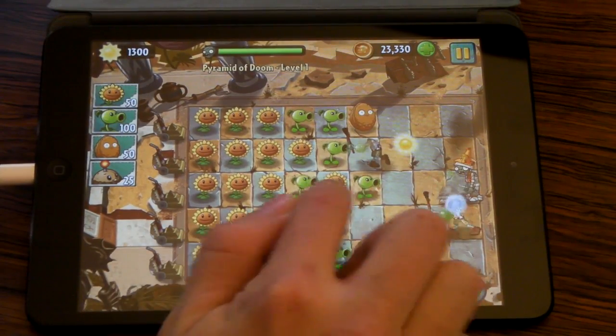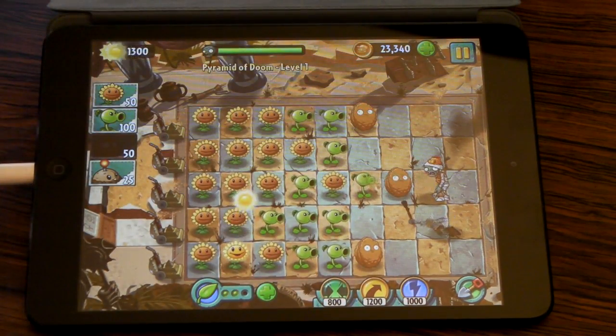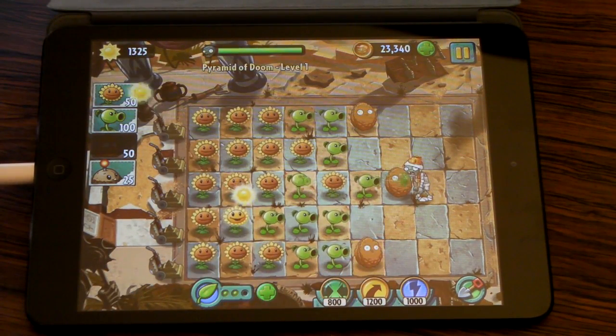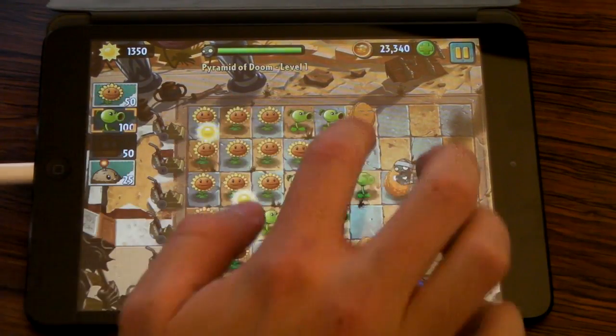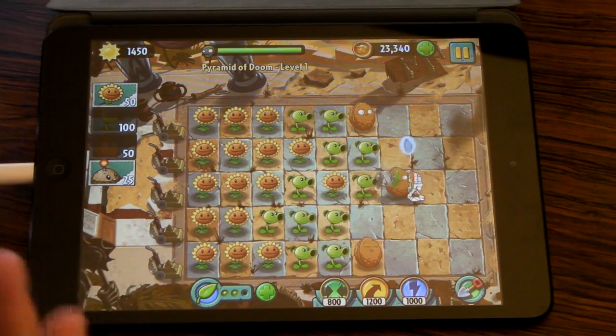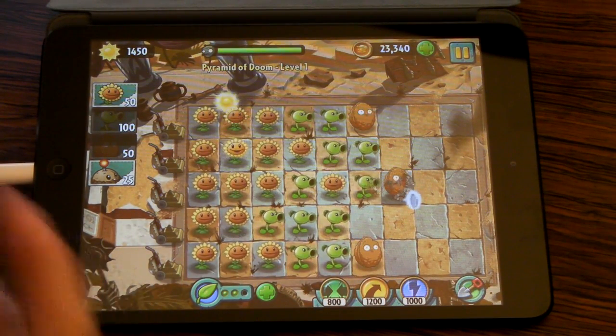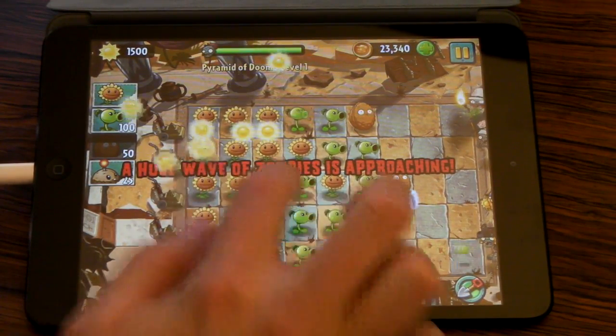When it gets really hectic and a large wave of zombies is approaching, it can get kind of crazy, and tapping each sun individually is very time consuming. So it's a good little tip if you're looking for a way to step up your Plants vs. Zombies 2 game.